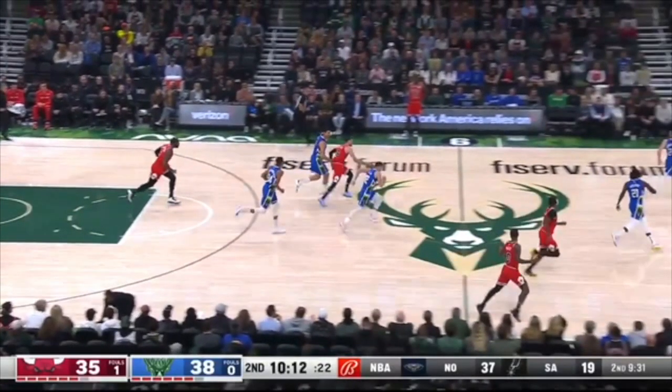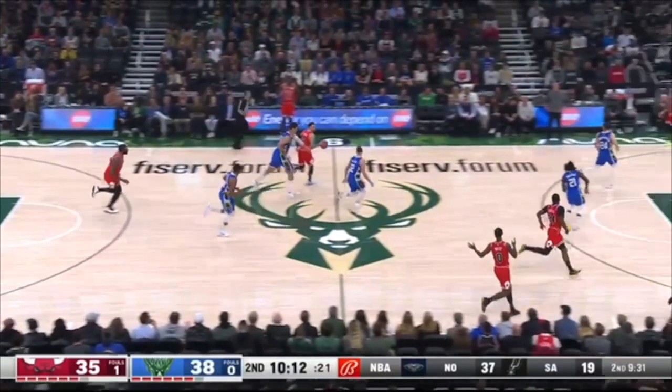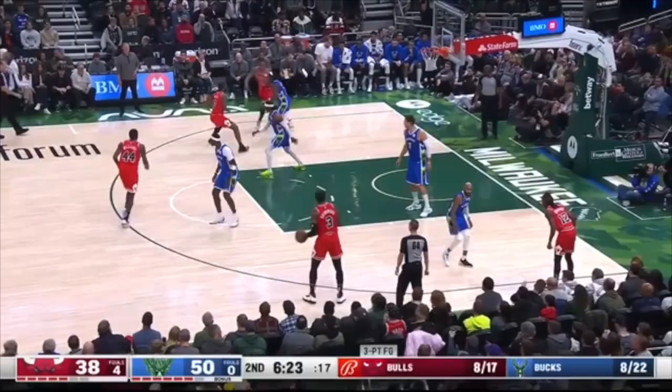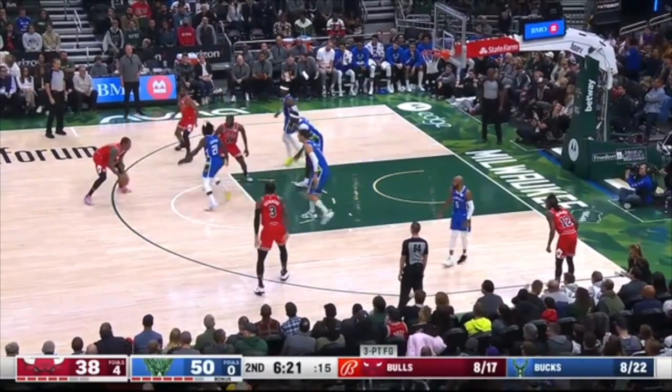You've got to communicate in transition. Grayson Allen's got to say 'I've got ball,' so Brook Lopez knows to get away from the ball and find somebody else to guard. But you've got two people guarding the ball — of course there's now a Bulls player wide open. What is Wesley Matthews doing? You are guarding this Bulls player. How do you fall asleep on him this much? You are standing in no man's land when your man is at the three-point line.